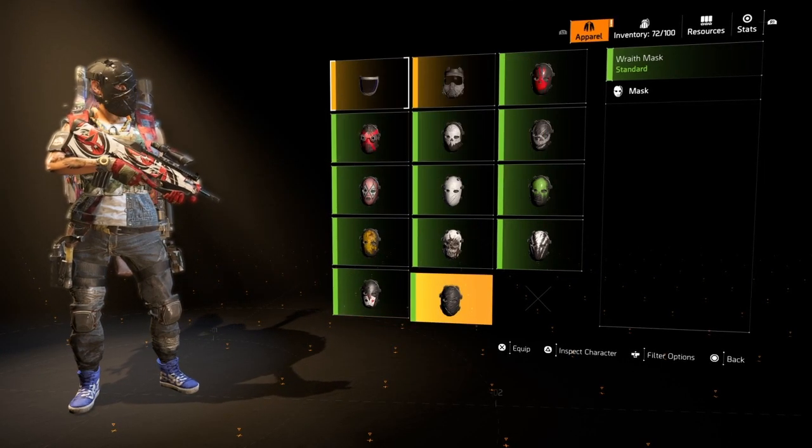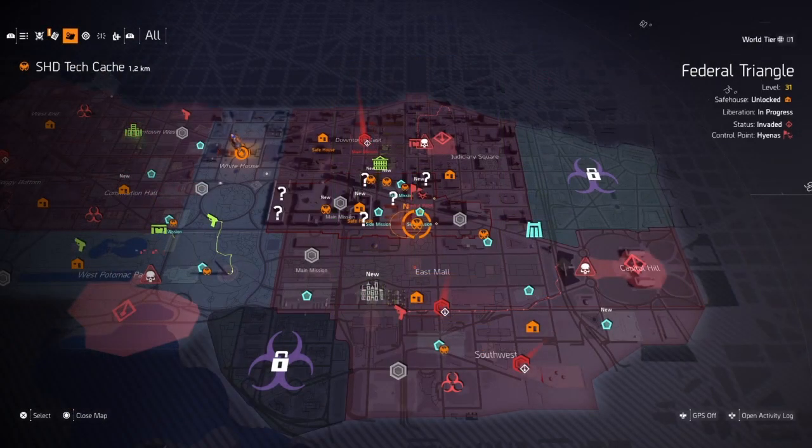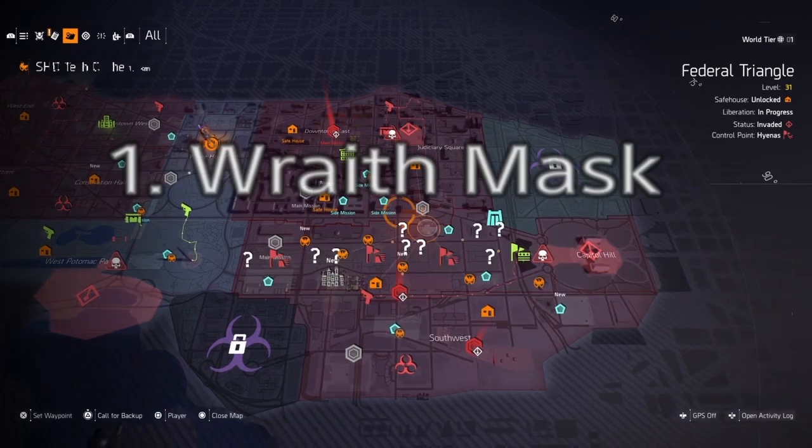The easiest way I found to get these hunter masks is by creating a second character, getting to World Tier 1, and then equipping World Tier 4 or World Tier 5 gear. This makes the hunters easy because they're going to be locked into the World Tier 1 difficulty, so that is the easiest way to do it.